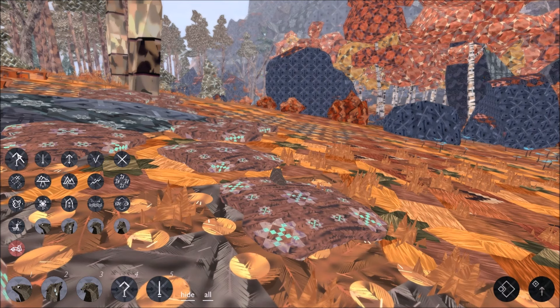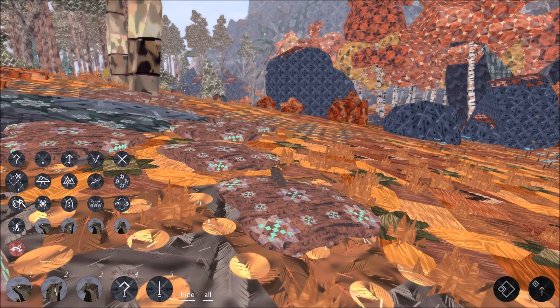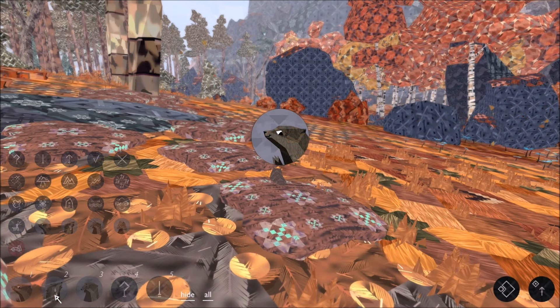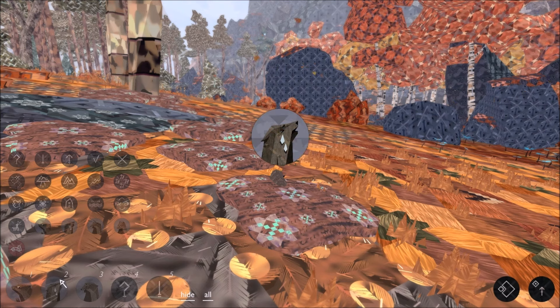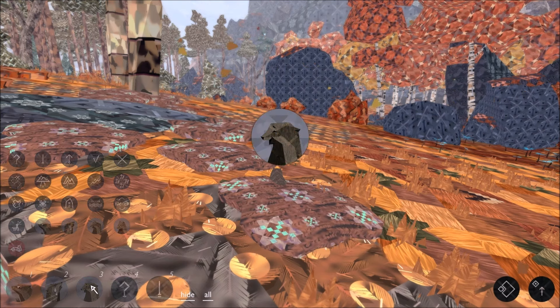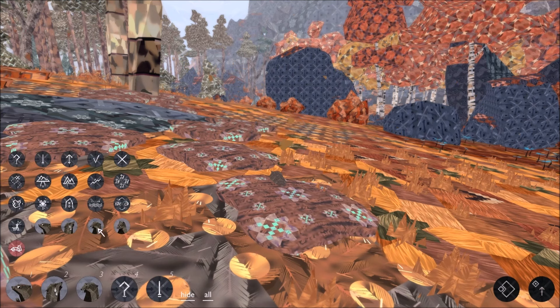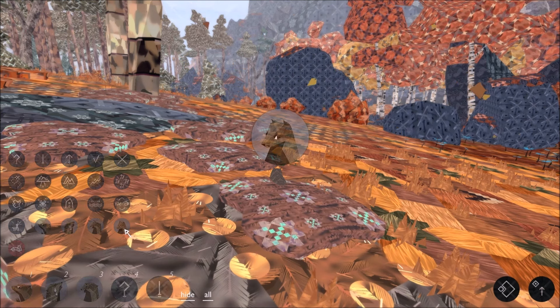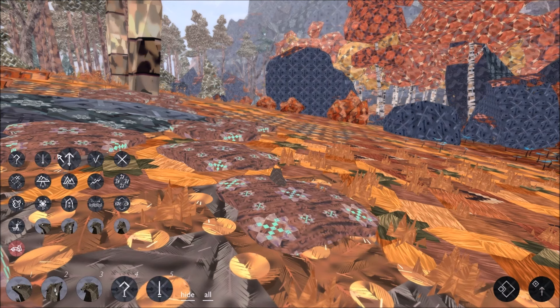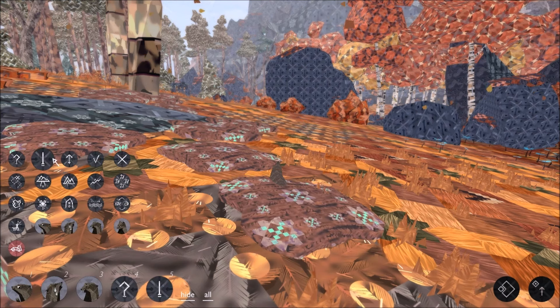I'm wandering around as a badger cub, and on the left you've got all of these symbols which show different types of interaction you can have. There's the hello greeting if you bump into anyone else in the world, and a sad thing, and a smiley happy laughy thing. And I've just unlocked this, which is a sort of socially awkward dinner party stare.